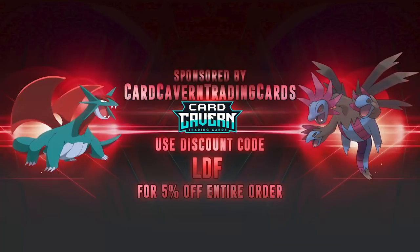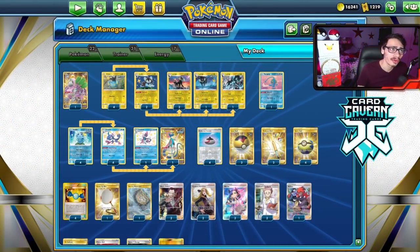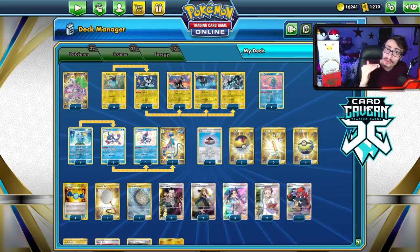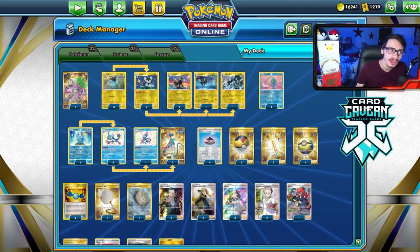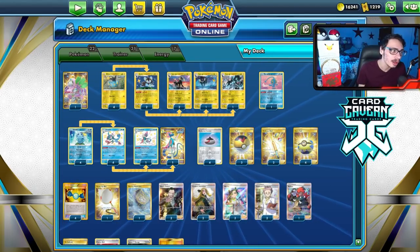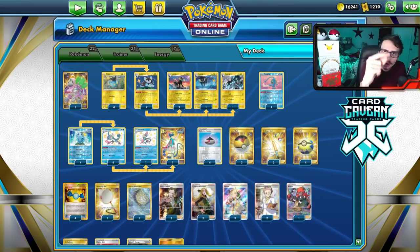Before we get into the video, shoutout to the sponsor, Cardcaven TCG. If you're ever looking for any PTCGO pack codes, make sure to get your codes over at Cardcaven. They sell codes online for the cheapest. If you're looking to get any set codes like Brilliant Stars, Evolving Skies, Chilling Rain, or Battle Styles, get them all over at Cardcaven. Use my discount code LDF for a 5% discount on your order.